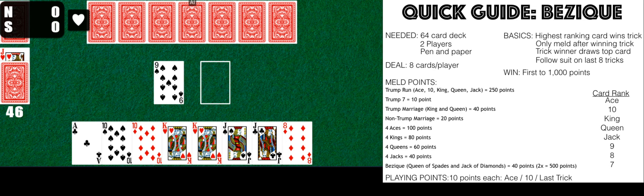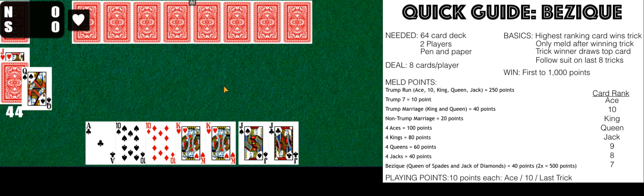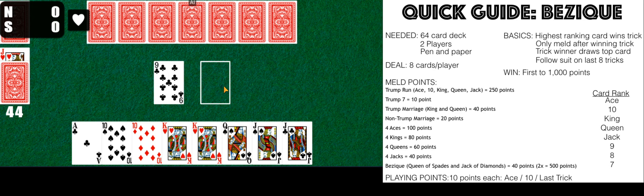Continuing the game — he plays a nine, and remember you can play any card, you don't have to follow the lead suit here. I don't really feel like winning this because it's not going to benefit me, so I'm going to play an eight of diamonds. This is a nine of clubs — I can win this using an ace, and so I'm going to do exactly that.